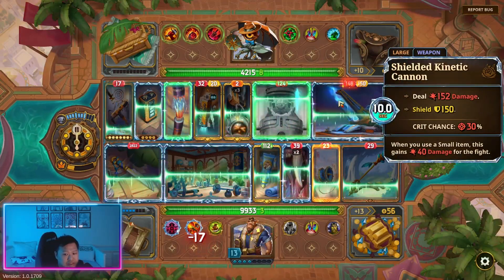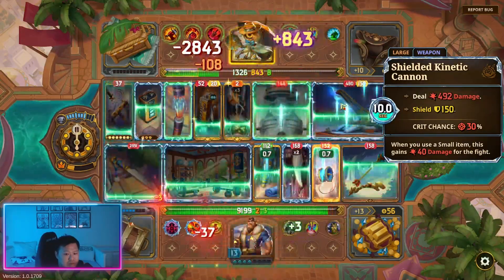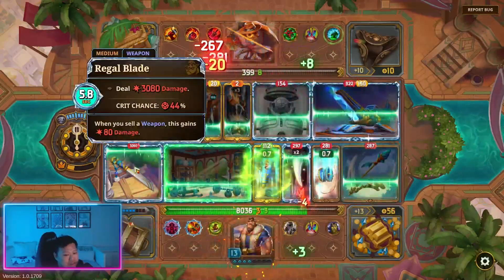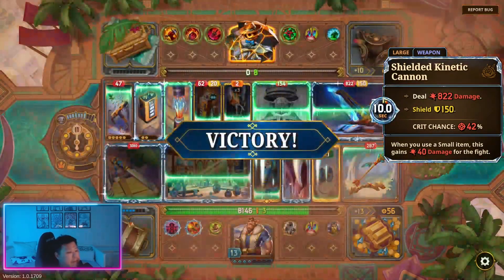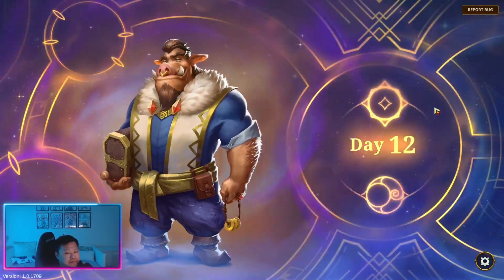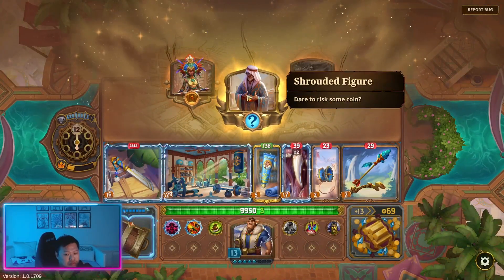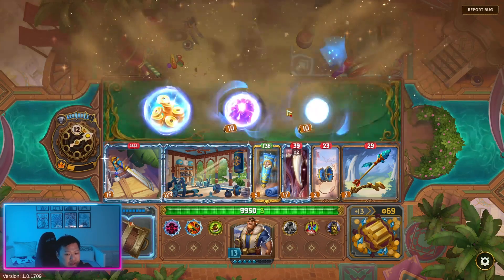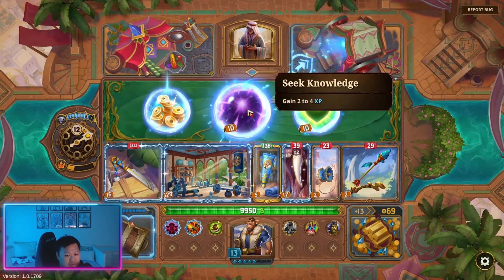Oh damn — this is going to be insane. I think this is going to stack up damage really fast. Luckily not as fast as I thought it was going to be. Wrist coin — let's see what they offer. XP or gold — I think the XP is going to make more sense.